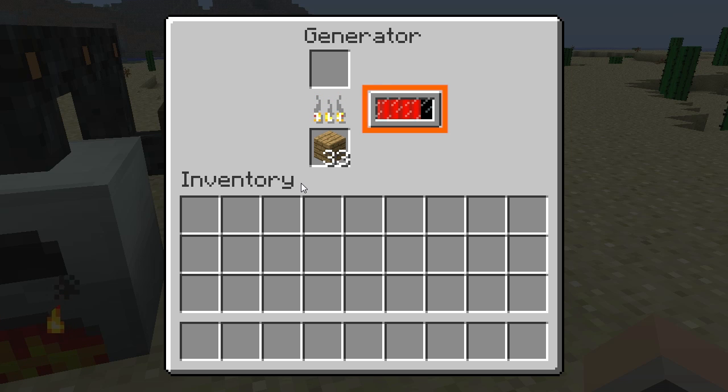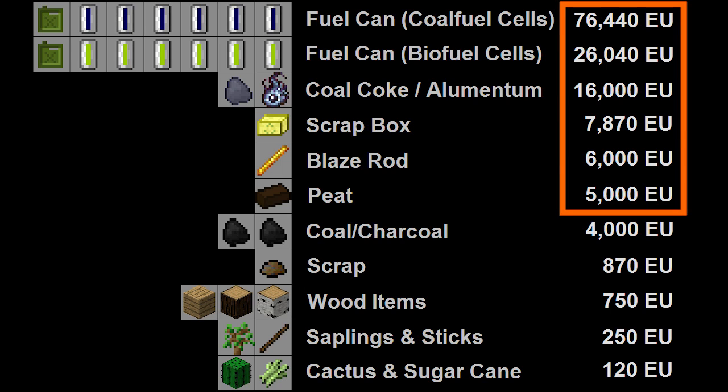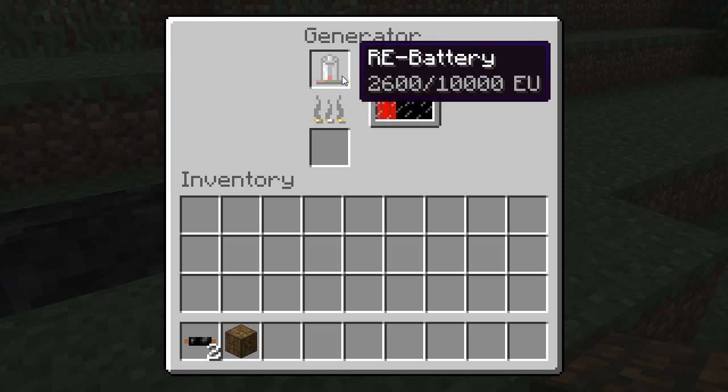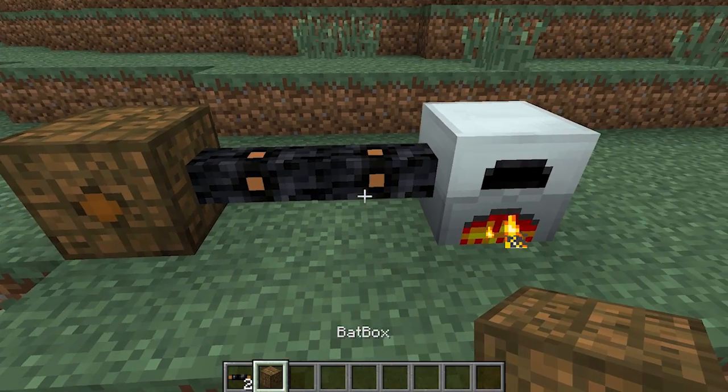You have to be careful when using some types of fuels, because the generator only stores a maximum of 4,000 energy units. As you can see here, a few of these fuels exceed 4,000. It's recommended that as the fuel is burning, you should collect the energy through rechargeable batteries, or by connecting a cable, and actually store the energy elsewhere, rather than inside the generator.